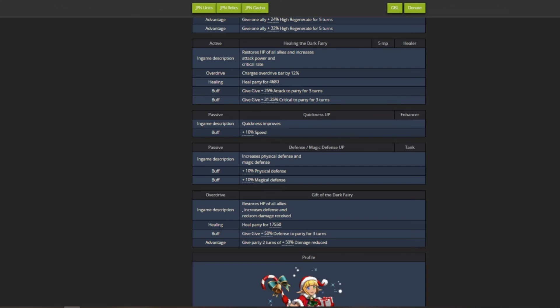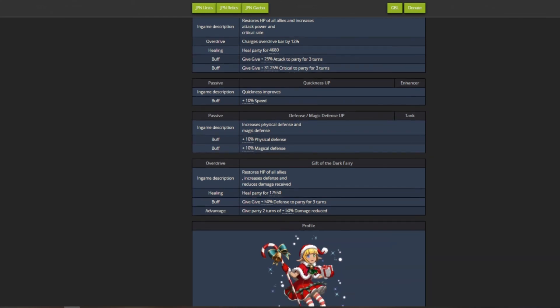Passives include physical and magical defense plus 10% and speed plus 10% - very good for a healer or tank unit. The overdrive heals the entire party for 17,550 HP, which is effectively a full heal since no unit and relic combination in the game can exceed 17K HP. On top of that it grants 50 defense and two turns of 50% damage reduction to the party, making it excellent for keeping your tank alive.